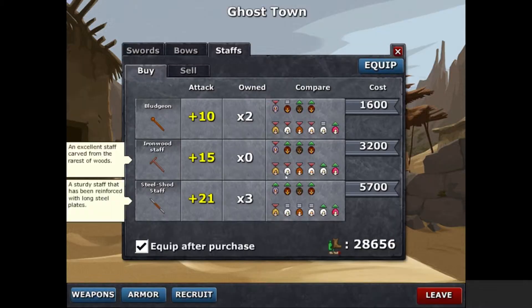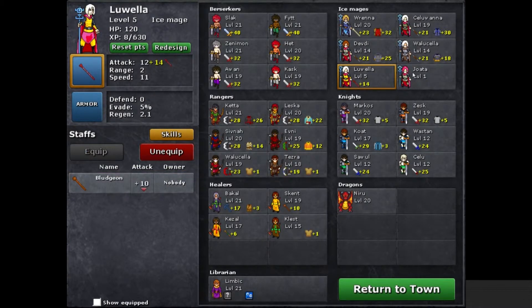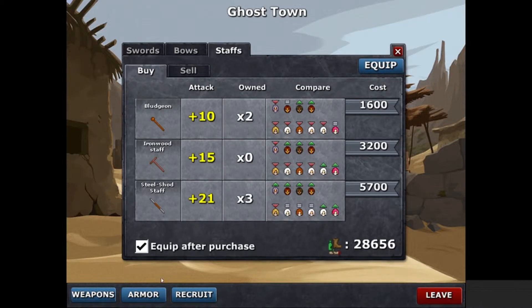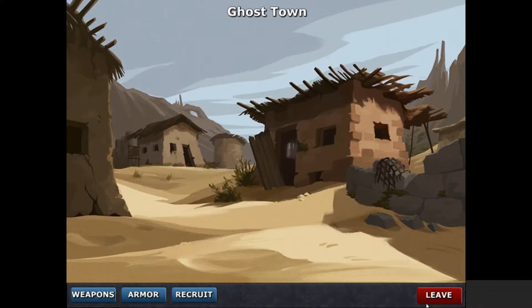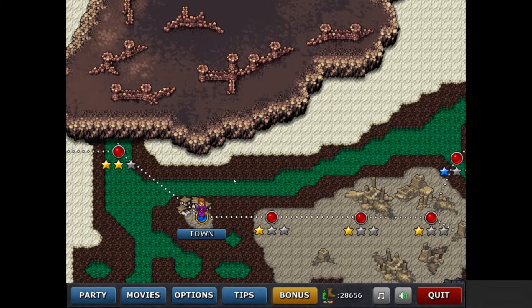Let's equip the charlatan staff onto this character and put our worst staff onto our least leveled character. Just like you can buy weapons, you can also buy armor. Different classes use different kinds of armor and you can sell anything you're no longer making use of. So that's how the RPG mechanics work — each defender is basically a tower that you use in this tower defense game, and you give them different weapons and armors and level them up to give them different skills.